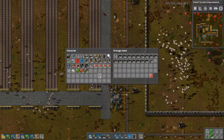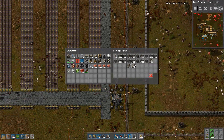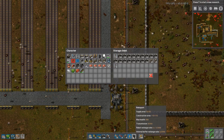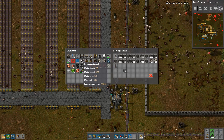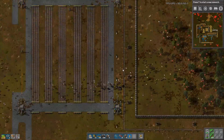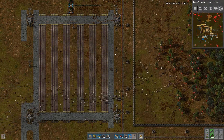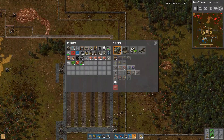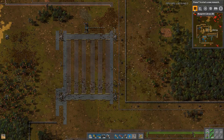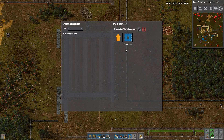We have some wall, we have turrets. We don't need that many ourselves, so let's put some in here. Put the RoboPorts there. More inserters. We only have one network now — good. Did we put that in the blueprint book? Base Essentials.